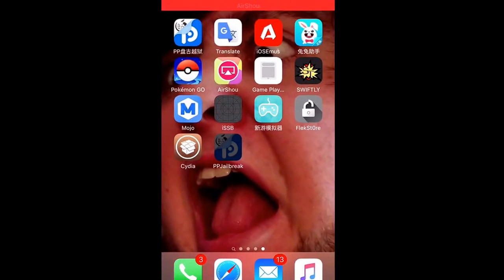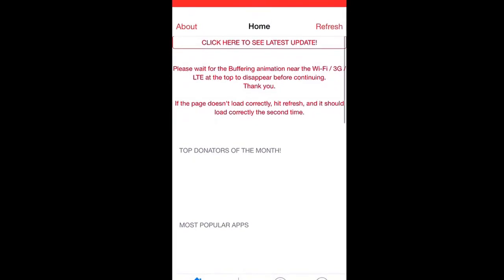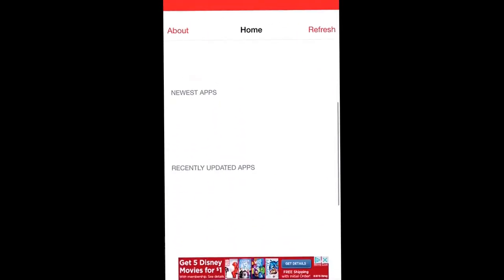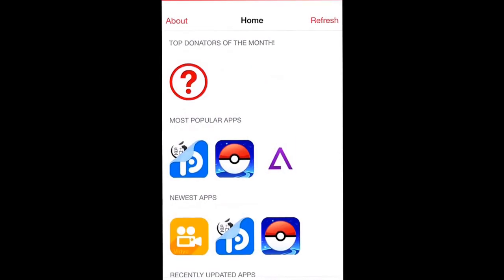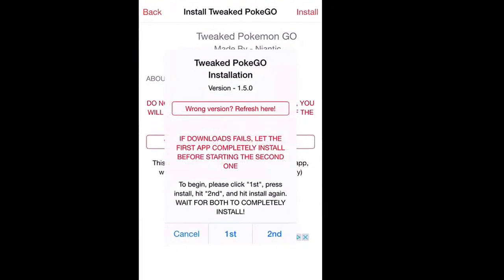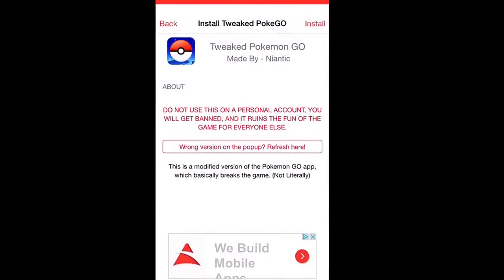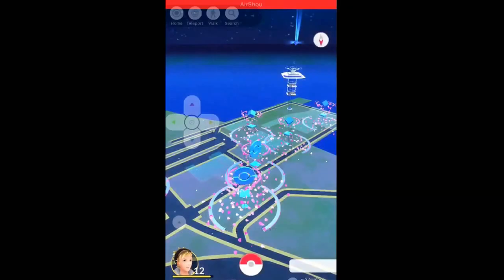If you don't have it, you're going to want to go to iOS Emus — link's in the description. Find the Pokemon Go app there, or the tweaked PokeGo, whatever you want to call it. Go ahead and get it. We're going to hit install, and once we have it installed, we're going to head in.